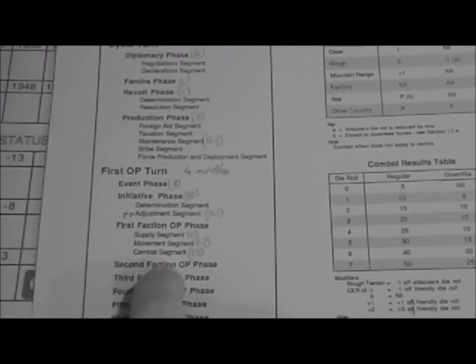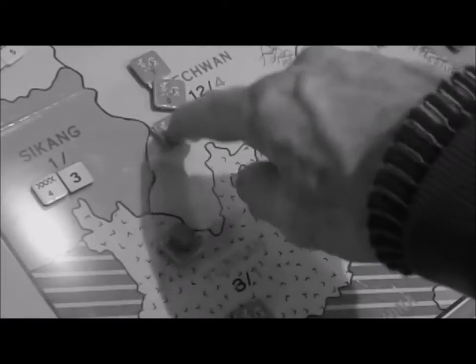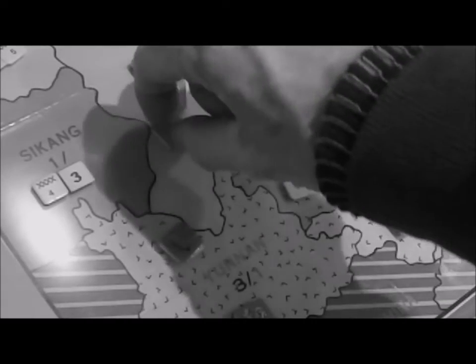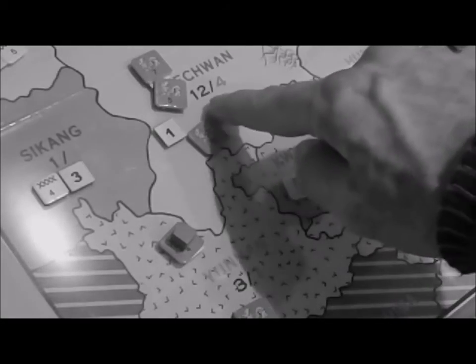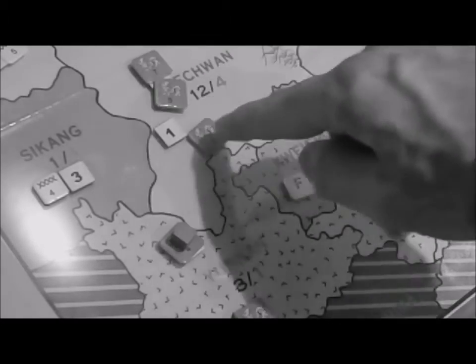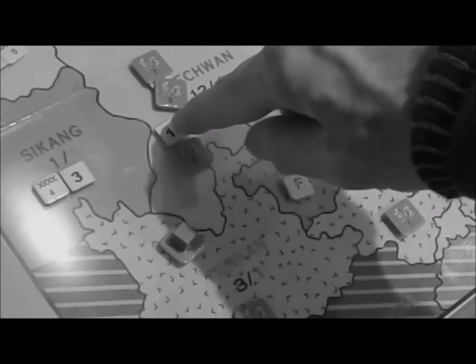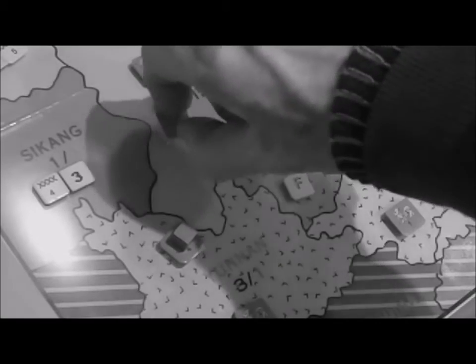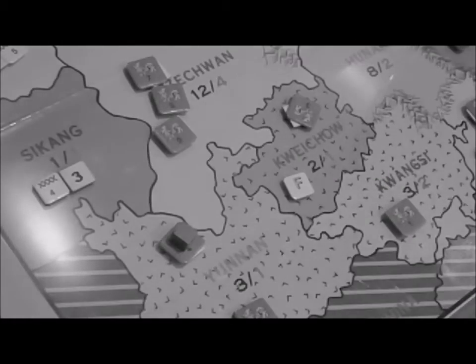After the bribe segment you have the force production and deployment segment. You decide whether to build any new armies — each one costs two — and then what forces to put in them. Each army can be reinforced up to the region's revenue value. So in this region I could add up to 12 points of army. The maximum points you can add in that segment is 10, which is not the maximum the province can support, just the maximum you can add at this stage.